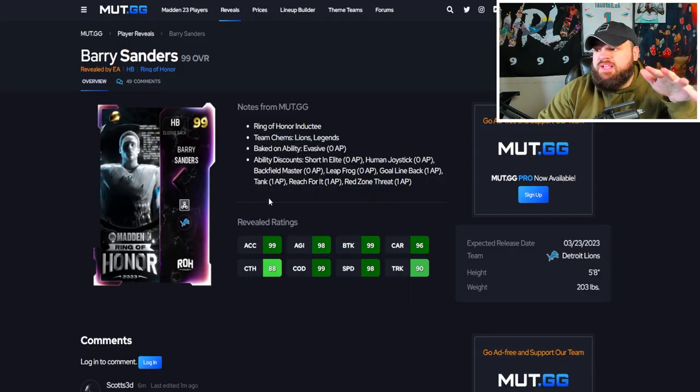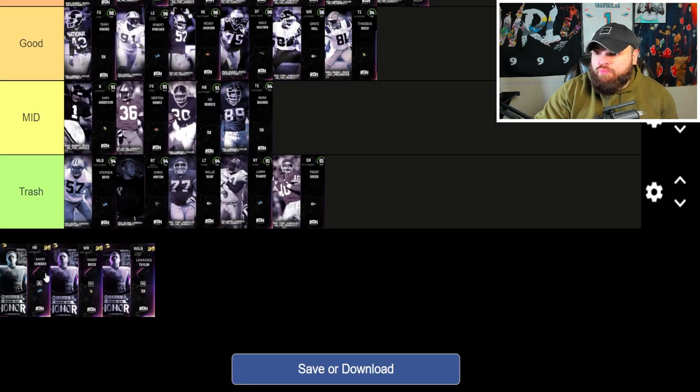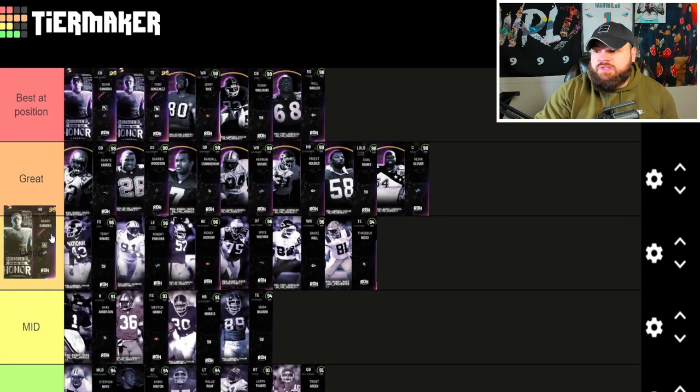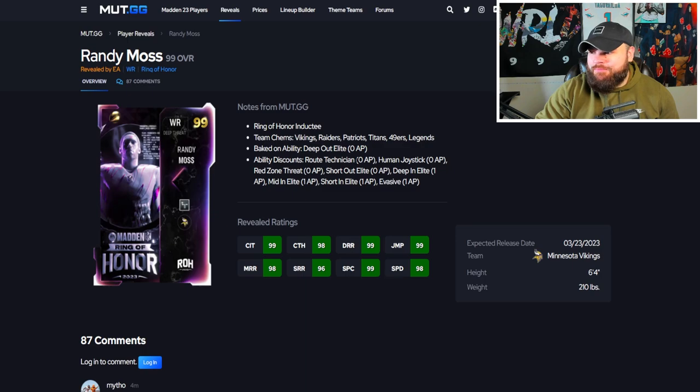After that we get Barry Sanders — baked on zero AP Evasive, going to be 99 speed on any single team with the free agent track card. Ability-wise: Short In Elite, Human Joystick, Backfield Master, Leapfrog for zero as well. At this point stats don't really matter for running back. I don't think he's better than Gus the Bus, Quad Father, or King Henry. He's probably the best running back in the game if you don't use a prelift X-Factor, so he'll be top of the great tier. Those X-Factors are just literally crazy.